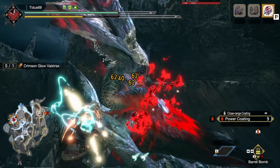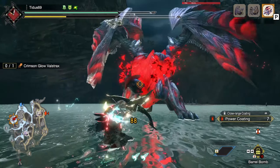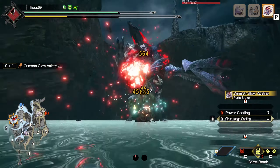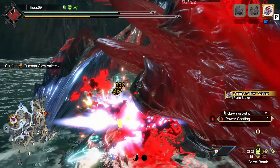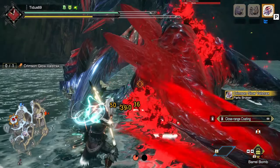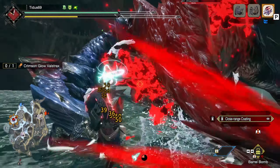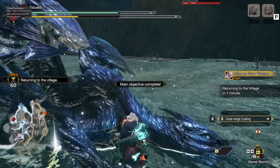The third element that helps me decide between two power shots or one power shot is the opening that the monster gives me. Basically, in Rise, unlike in World, the power shot and the regular shot do the same damage. So what you want to look for in an opening is how many shots you're able to put in — two shots, three shots, four shots, five shots. Depending on that, you're going to decide if you want to do a combo with two power shots or one.